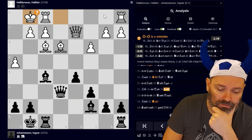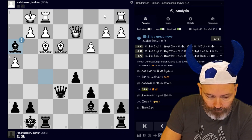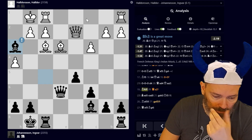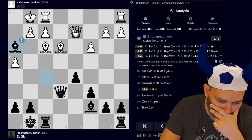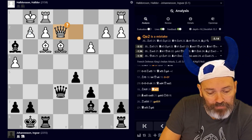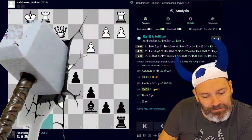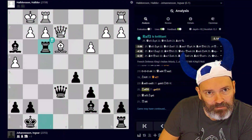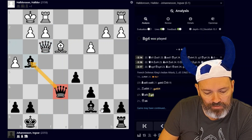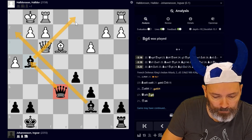But he surprised me — he castled kingside! And now it looks like pretty much a one-way street after Bishop h3. I mean, if he takes it's basically game over. He plays Qe2, but that is even more game over after Rook to g3, a double exchange sacrifice. And again the Fornax queen trap is on display here — the queen on e6 is covering the bishop, and again the bishops are quite strong. No squares for the queen — the queen is lost.